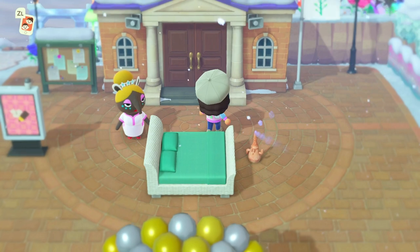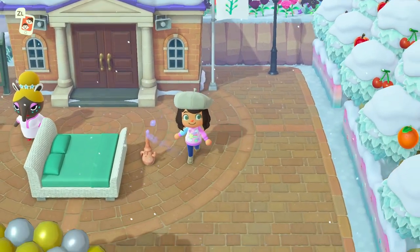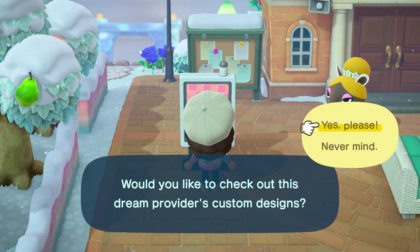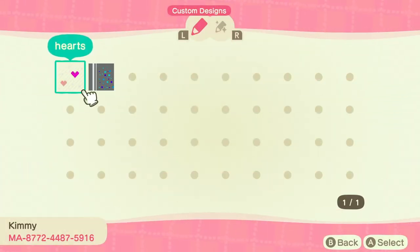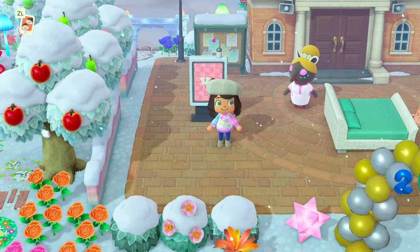It looks like she has some custom designs as well. Let's first start off by checking out her flag — simple yet so pretty. Okay, before we check out the map, let's go over to the custom designs and see what we have here. Oh, hearts and blue! I wonder if she uses these throughout the island — those hearts are so pretty. Keep a lookout for those. Before we start heading throughout the island, let's check out the map.